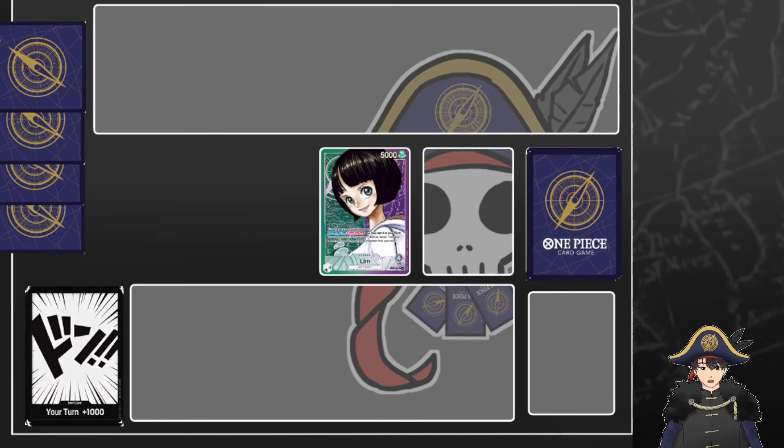We're going to be doing our curve analysis for OP09 Lim, Green Purple. We've done one now for Shanks, Black Beard, Purple Black Luffy, and then we did Robin. Yellow Purple Robin was our last one, so now we're doing Lim. After this we have Buggy left, so hope to get all these done before OP09 officially drops.